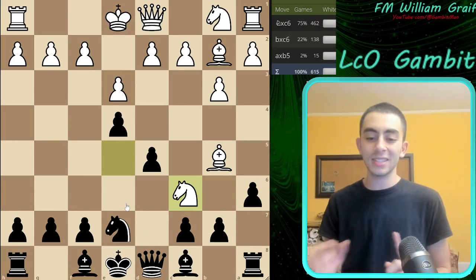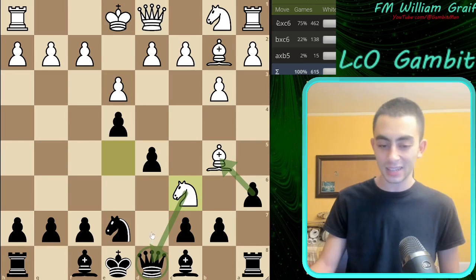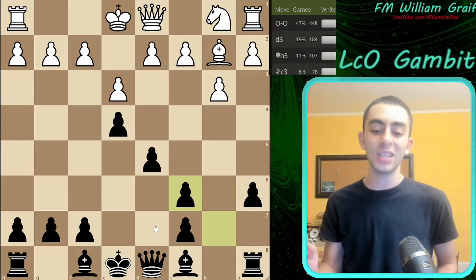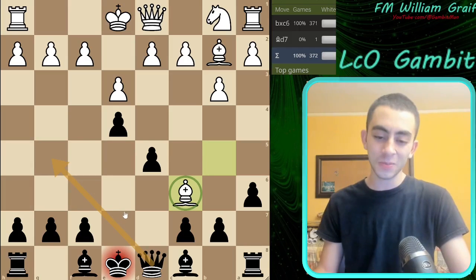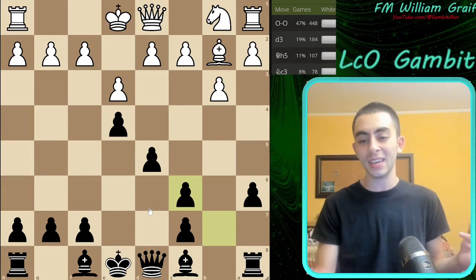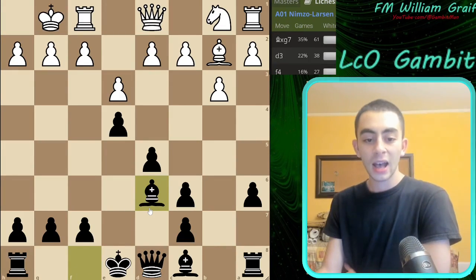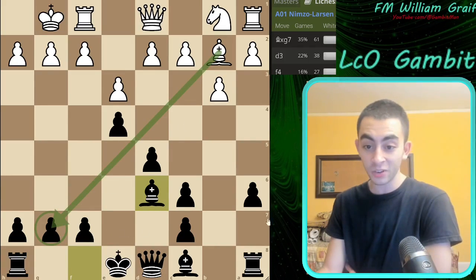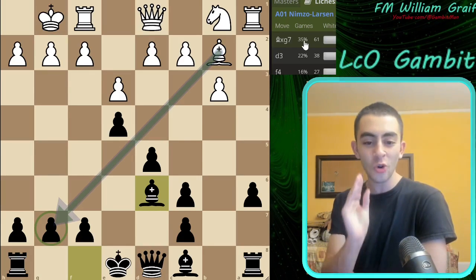Otherwise if they play something like G3, you can throw in Bishop to G4, hit the Queen, and recapture with a phenomenal position — you're not even down any material. So not the best for White there. They can lead with Knight takes C6 instead, which is smarter than leading with Bishop takes C6. Even though the Bishop's attacked and our Queen's attacked, we do have to recapture here. So we play Queen G5 — in this position it's a Bishop, whereas in the other line it was a Knight. So we get this position, White castles, and we play Bishop to D6, actually setting another trap for them, which is Bishop takes G7 — the most common move — and it leads to checkmate in so many ways.